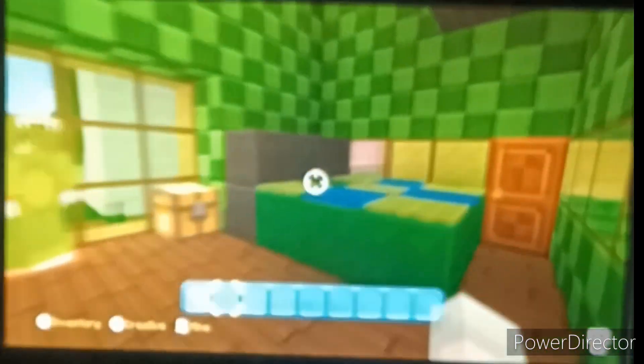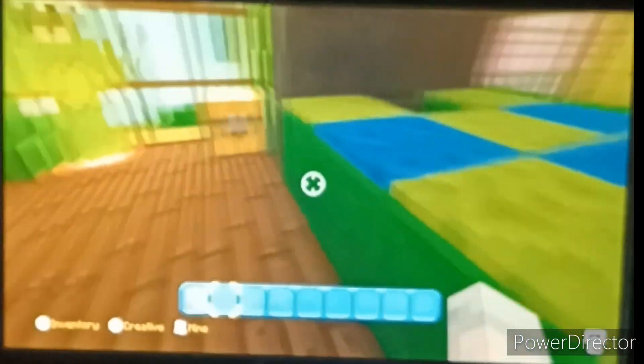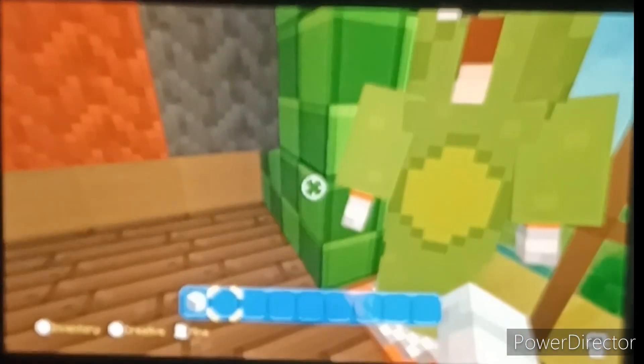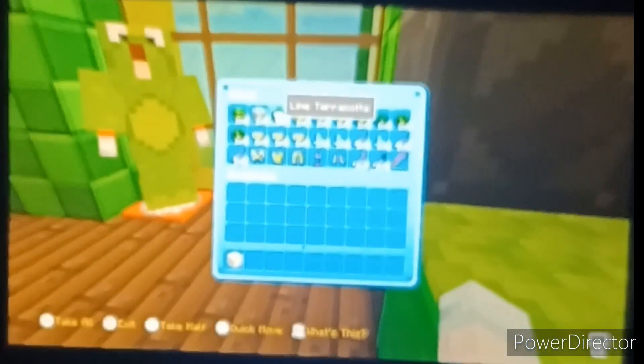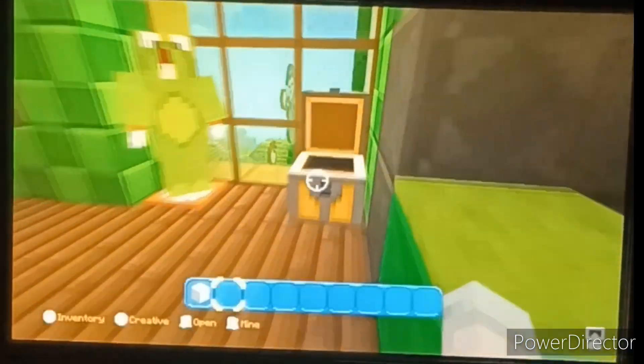Here we have Fire's room. He's a Luigi guy, so I made it all green — with a green and blue bed. Little pajamas, and everything's green in there. And this room — I have no idea what's here, but whatever.